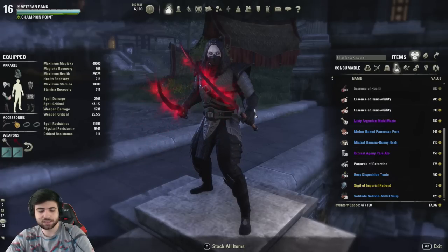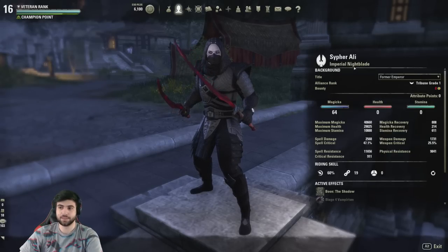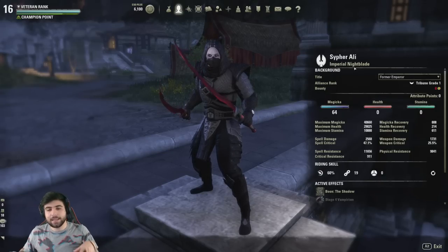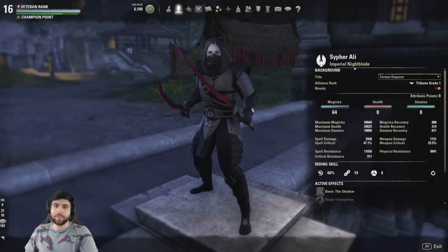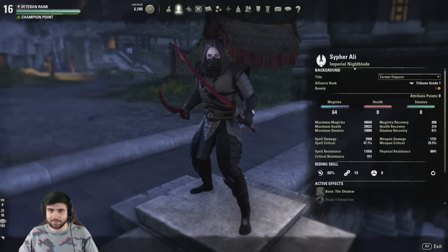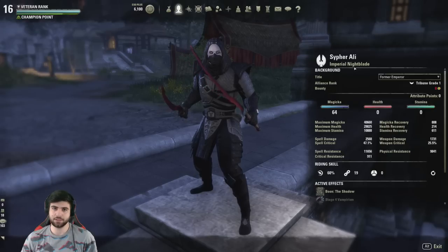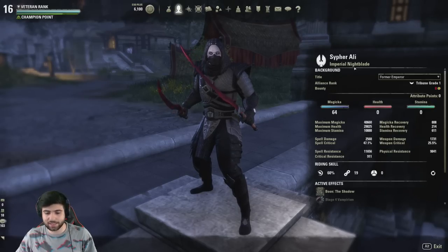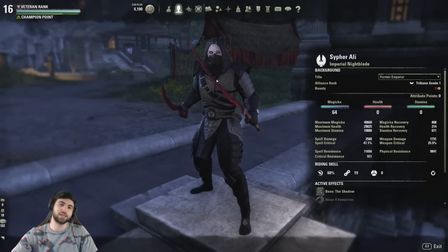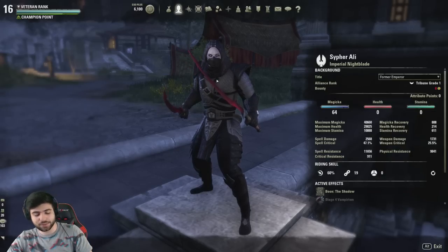I'm an Imperial, which is not the best race for this build — no magicka bonuses, no magicka critical, no elemental damage — but I can make it work, so you can run this with any race. The hardest-hitting race for this build is Dark Elf, because Dark Elf has 9% max magicka and 7% elemental damage, compared to High Elf's 10% max magicka and only 4% elemental damage. The 7% elemental damage from Dark Elf boosts your flame damage from the Vicious Death proc, making it hit harder.